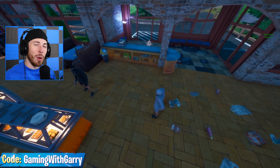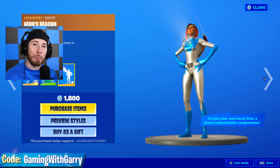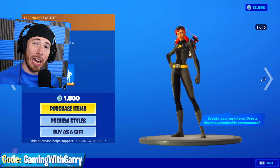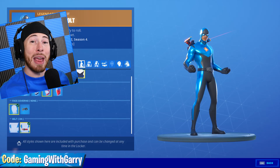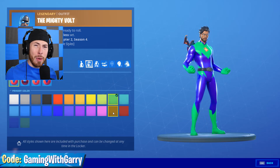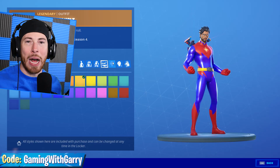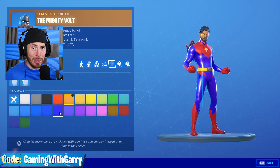I made a whole video talking about the brand new custom superheroes, showcasing amazing new skins that you guys created with the item shop using code GAMINGWITHGARRY. These custom hero skins are absolutely fantastic — people even made Miles Morales, Spider-Man, Frozone, and villains like Spawn. You can be male or female, have a cape or no cape, a mask or no mask, or even a belt with different color variants. Anything's possible, so get customizing — I really want to have a custom superhero fashion show.